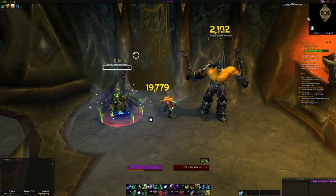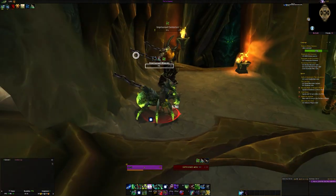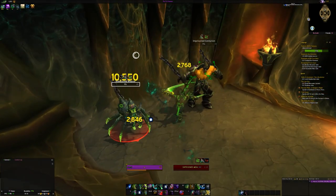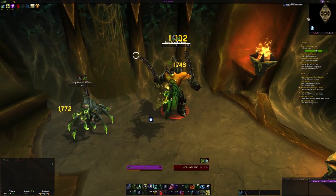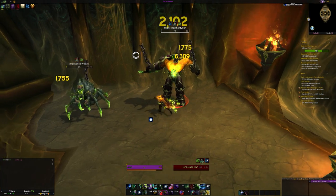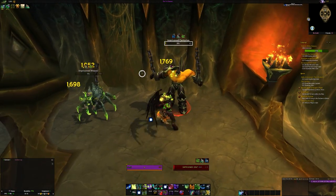Your big cooldown, Metamorphosis, is a very satisfying button to press. You basically go nuts — all your damage abilities and buffs change to slightly different ones that just do more damage, so you just carry on with the same rotation. Havoc Demon Hunters have some of the best mobility for a melee, so you'll be gliding around the battlefield nicely, getting to where you need to be quickly with Fel Rush, and also having Vengeful Retreat as another mobility option.